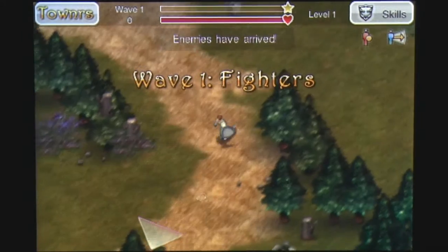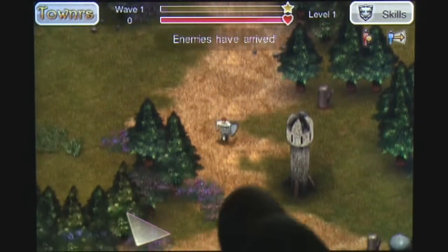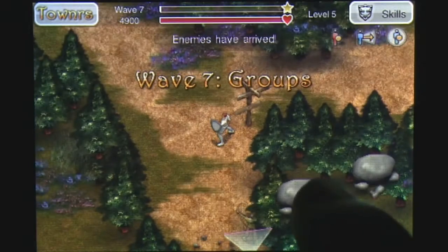Movement around the screen is made with taps, but a lack of pathing logic means you'll be tapping a lot to move accurately.